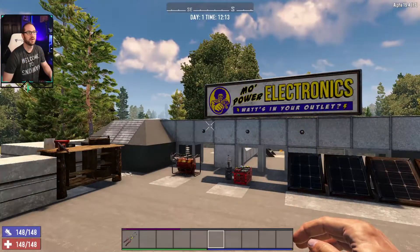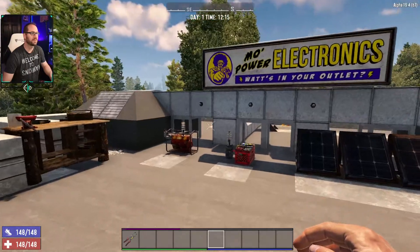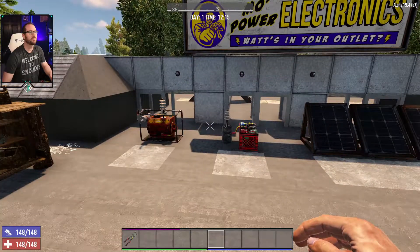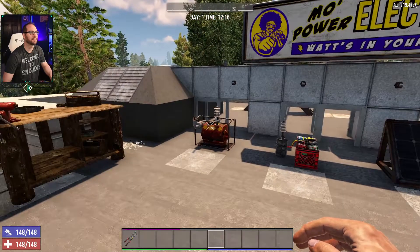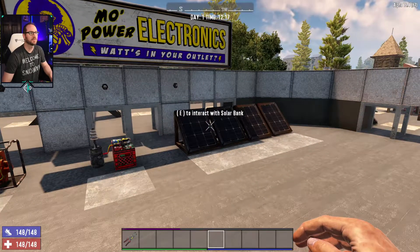So here we are on our lovely rooftop electric lounge, and we're going to look from left to right here. We've got our three power sources in Seven Days to Die: you've got the generator, the battery bank, and then you've got the solar bank.